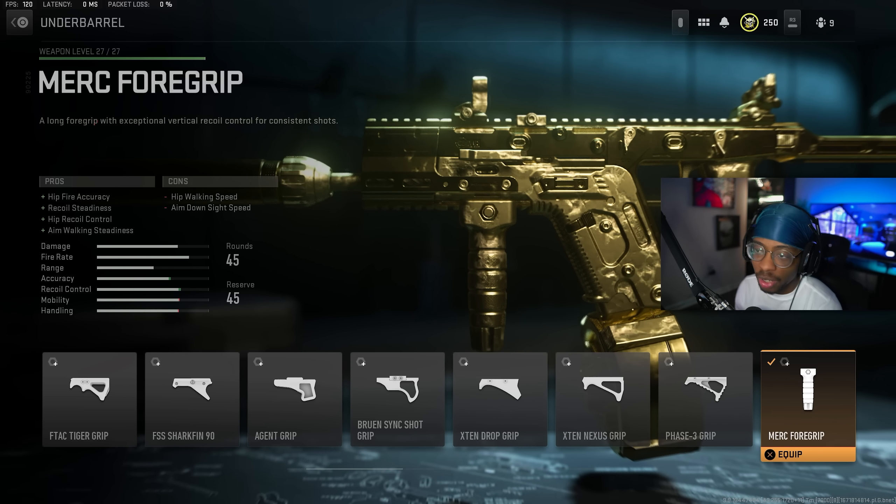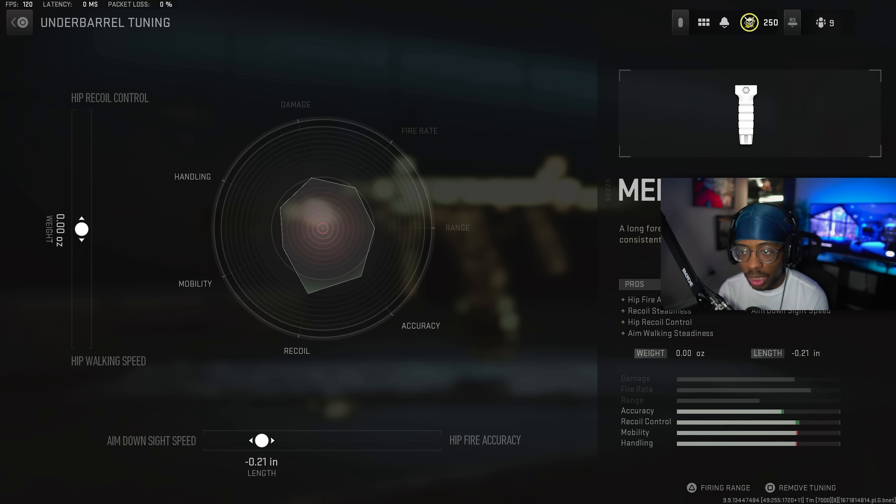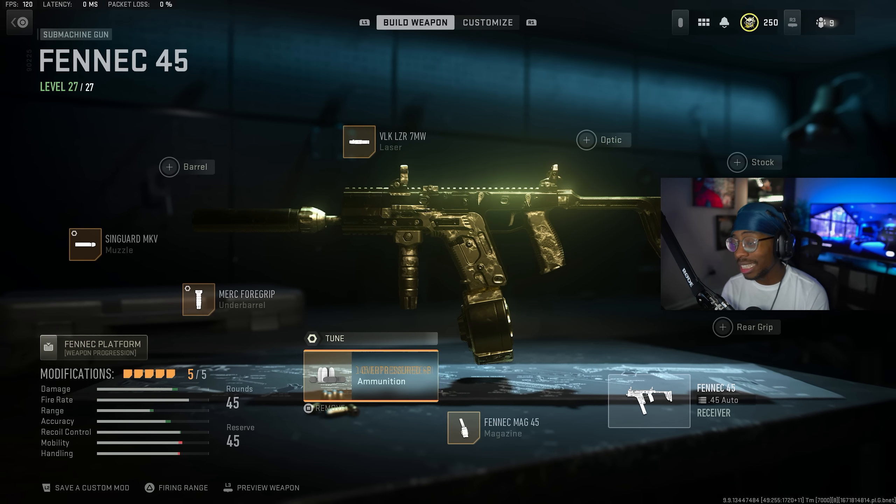For the underbarrel, we have the Merc Foregrip, which gives you hip fire accuracy, recoil stabilization, hip recoil control, along with aim walking steadiness. For the tuning, we have it in the middle on the left side, and then at the bottom we have it towards ADS speed at negative 0.21.